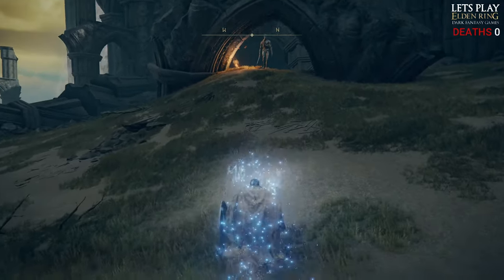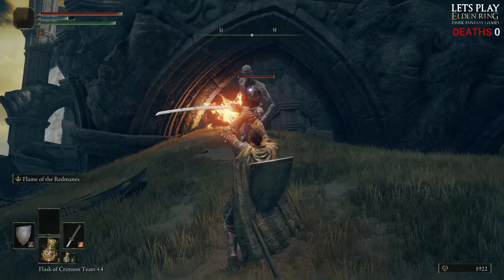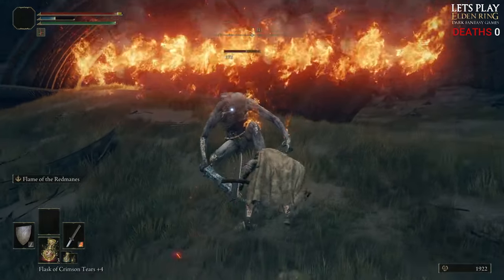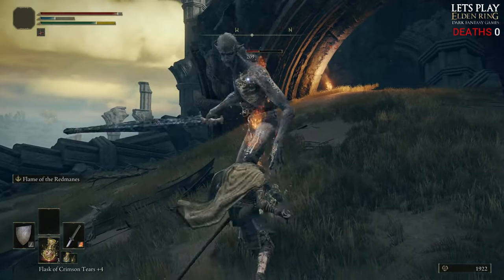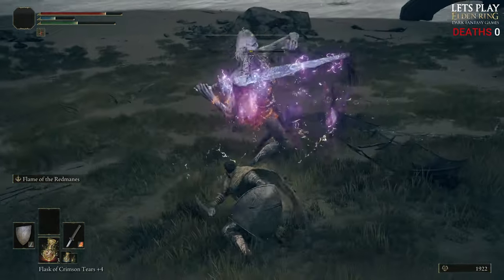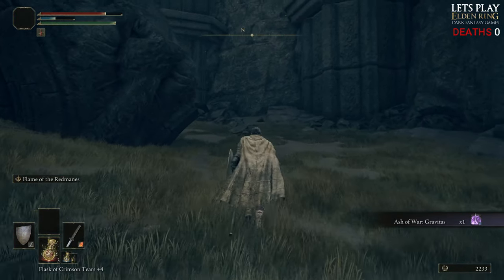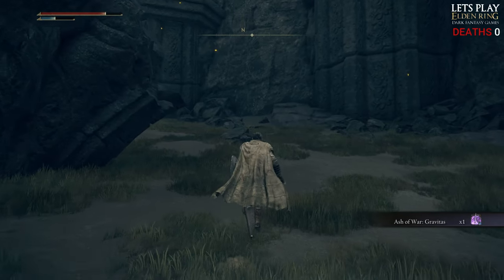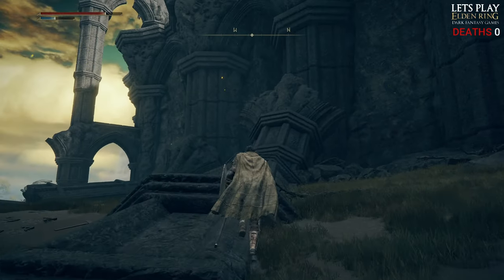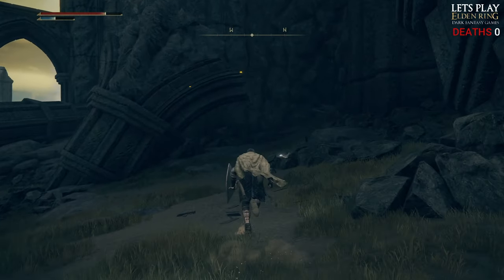I think there's a cave entrance along here somewhere. Who's this guy here? He doesn't look very friendly — let's go say hi. Oh yeah, it's a little bit harder. Oh, Ash of War Gravitas! It's a gravity Ash of War — not too bad, half decent. Good against flying enemies.